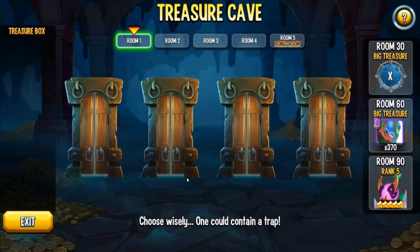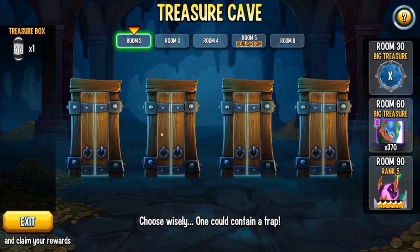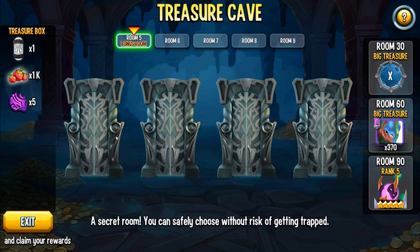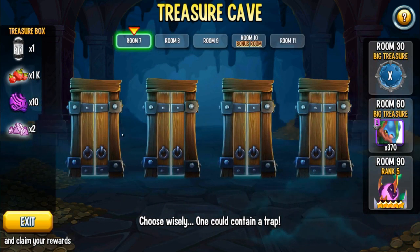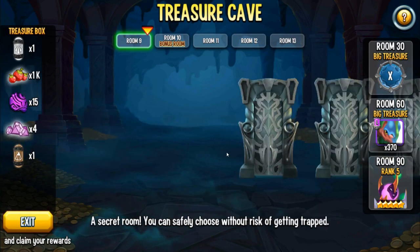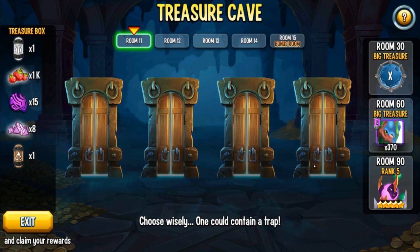Treasure cave — let's get into it guys. Hopefully we won't make any mistakes on the first try. Five orbs in the bonus room — two gems. Five orbs again. Two more gems — four gems so far. I don't know which door to open. Four gems — let's go! Made it to room 11. I could stop here but no, we're going to continue.